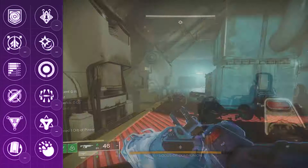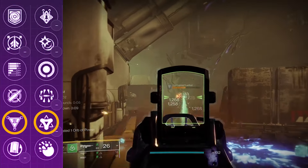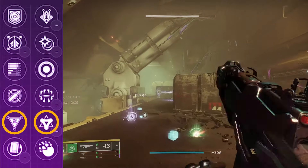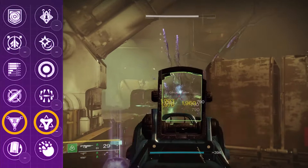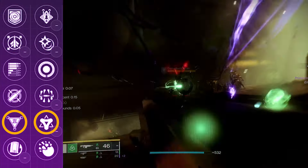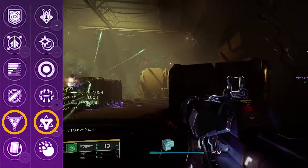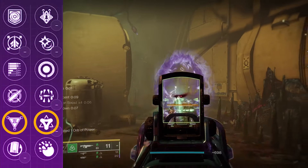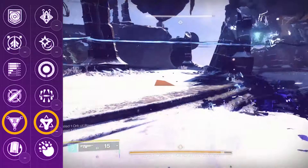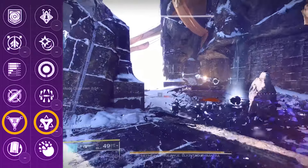One other perk combo that is very unique and rare right now is Golden Tricorn paired with Permeability. As I mentioned at the beginning of the video, Golden Tricorn typically isn't a great perk on Void weapons, but paired with Permeability, you can essentially open up Golden Tricorn times two to work on any subclass you are currently running. One advantage of Permeability a lot of people overlook is that it can actually synergize with your build, taking advantage of subclass verbs as well as fragments that require weapon kills of those same element types.